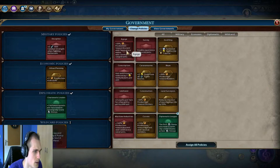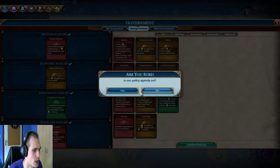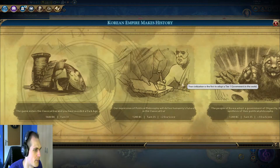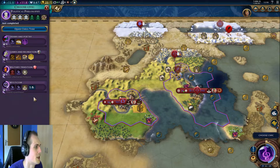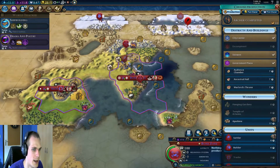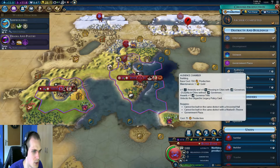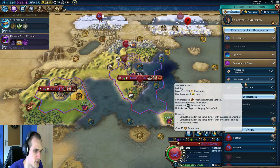Settler reduction, gold from trades - these are not the best. Let's get a little bit of a discount on our forces for now, so we can have a little bit more money and hopefully buy things like a builder. Let's go for Drama and Poetry so we can get our Theater Square - that's pretty nice to have. We also need to pick a government building: an Audience Chamber, Ancestral Hall, or Warlord's Throne. Ancestral Hall gives 50% increased production towards settlers, new cities receive a free builder, and awards a government governor title. Let's do that one.